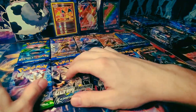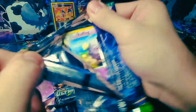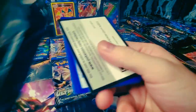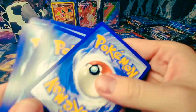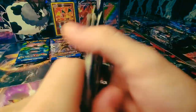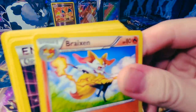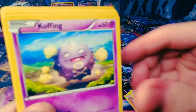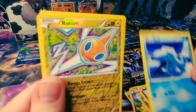We're so excited to bring you this opening — we got Fates Collide starting us off tonight. Can we pull that Alakazam secret? You can tell I've opened a lot of packs at this point. Cards from this pack include: Whimsicott, Braixen, Koffing, Volbeat, Riolu, Catane, and Seel.